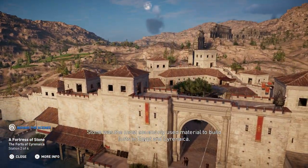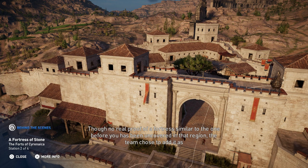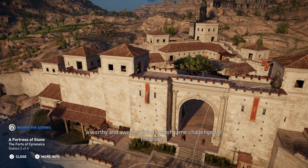Stone was the most commonly used material to build forts in Egypt and Cyrenaica. Though no real proof of a fortress similar to the one before you has been uncovered in that region, the team chose to add it as a worthy and awe-inspiring end-of-game challenge for the player.